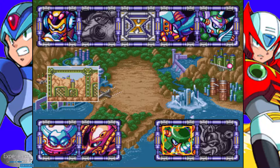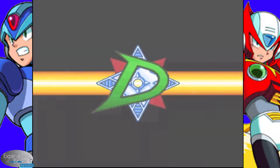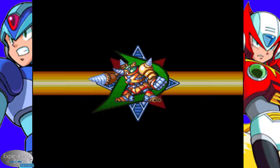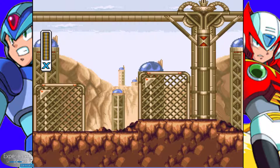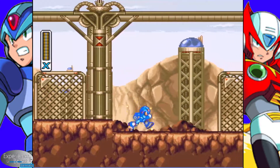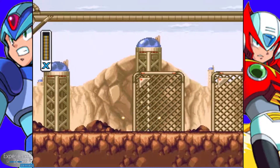With that said, let's go ahead and start. Tunnel Rhino. And with that, we're starting in the quarry. These guys there will drop down and shoot rockets at you. Most of the time, if you're quick, you can actually take care of them before they hit the ground.